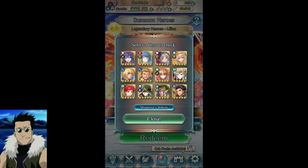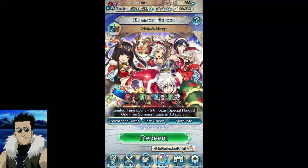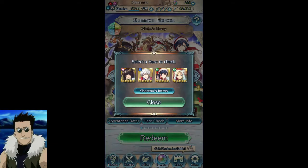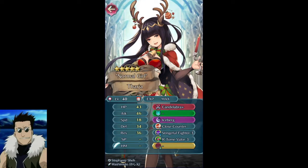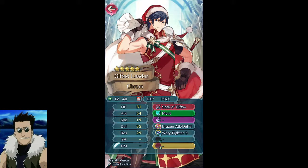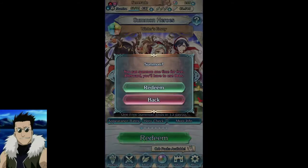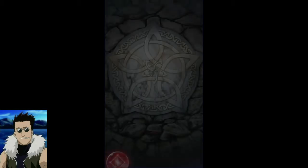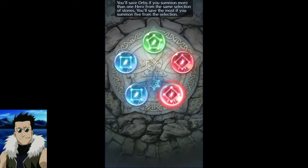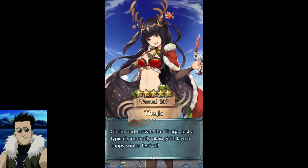Hopefully we pull at least one of each, but I kind of doubt that. Let's pull on this other new year's banner first and see what we get. Who's most valuable here — she's got Close Counter automatically. We're going for red here, not that we're gonna get her but better than not. Wow, I can't believe that — so there we go, starting off pretty well.